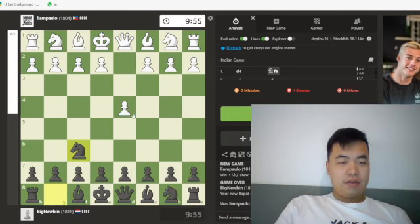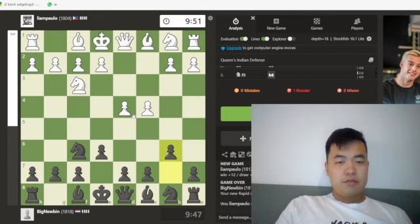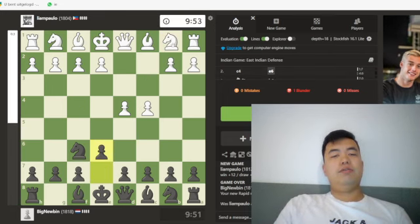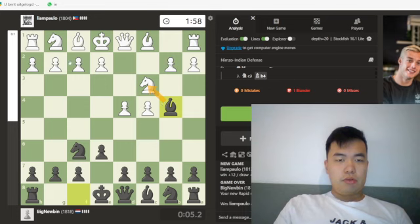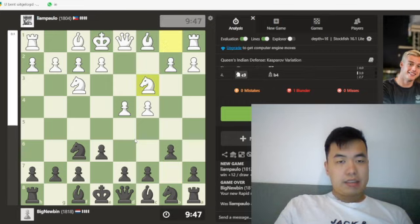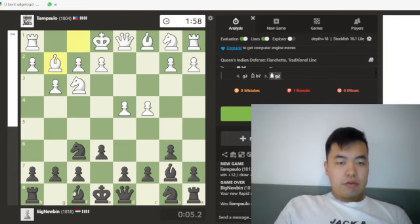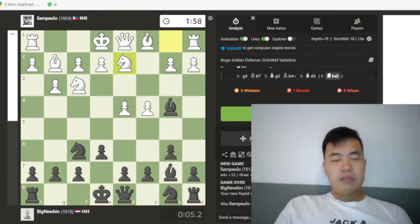So let's see — d4, knight f6, c4, e6, knight f3. We went bishop e6, then after bishop b6, he went knight c3. The whole point of the Nimzo-Indian is to put the bishop on b4, and in most cases trade off that bishop in order to ruin the structure of white. Unfortunately he started with knight f3, and after b6, the usual response is g3, then we get bishop b7, bishop d3. And now the whole point of the Nimzo is not there.